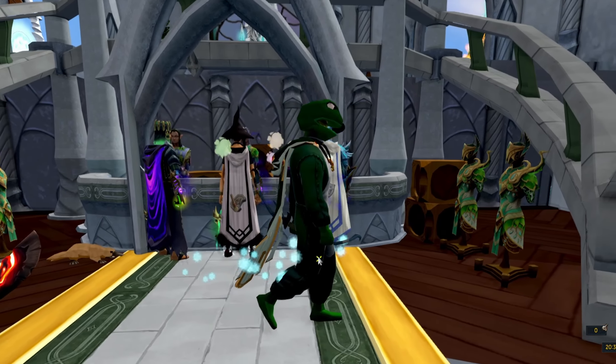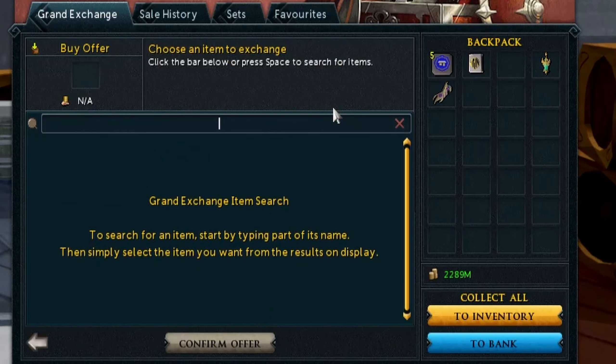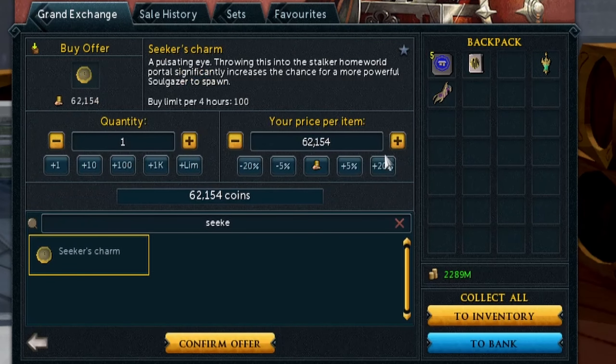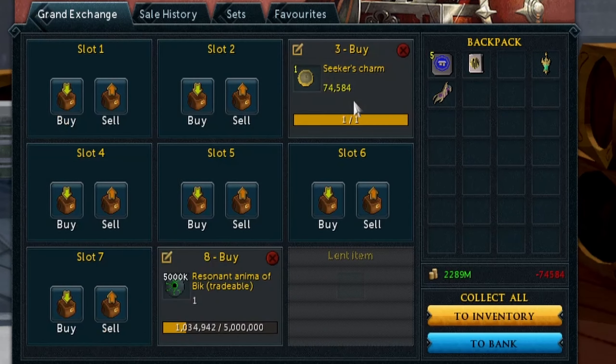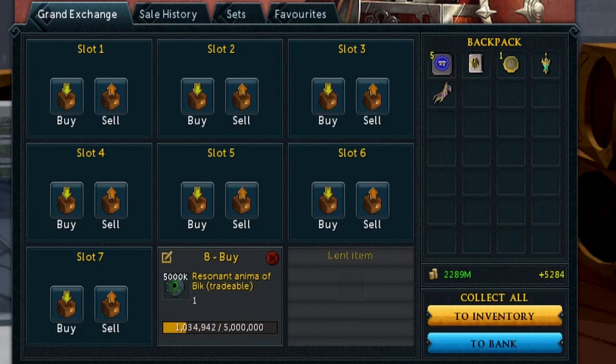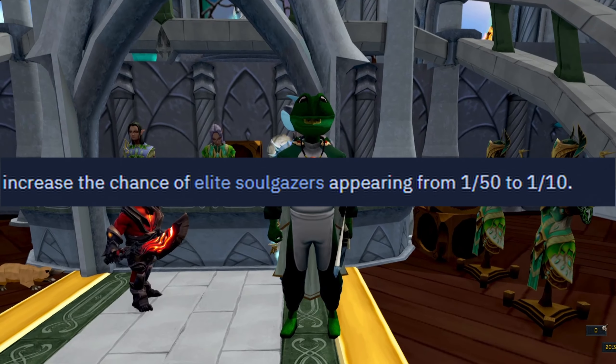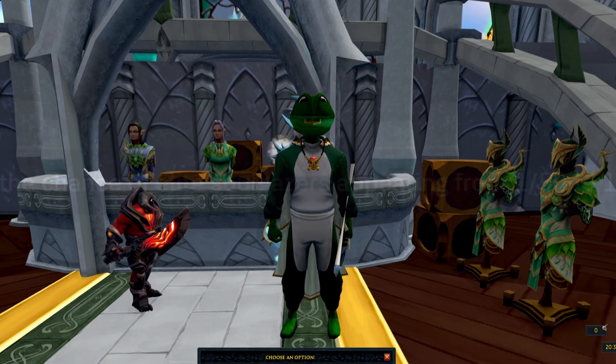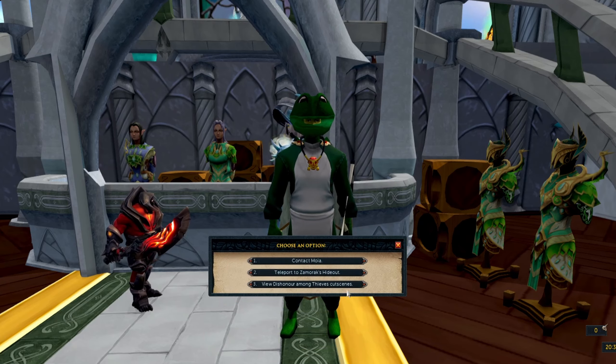The way we do that is going to the grand exchange and buying a seeker's charm. You can see they are currently 62k, and basically what the seeker's charm does is it boosts the spawn rate of the elites from 1 out of 50 to 1 out of 10. As you can imagine, these are incredibly helpful for getting your drops.